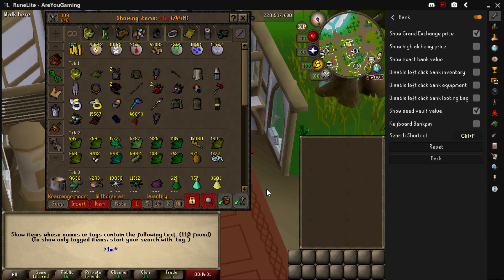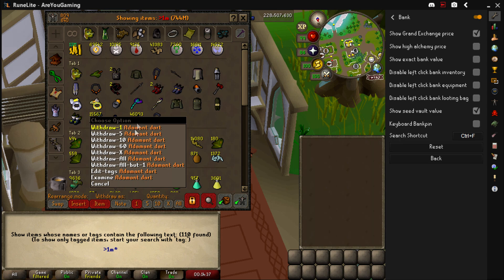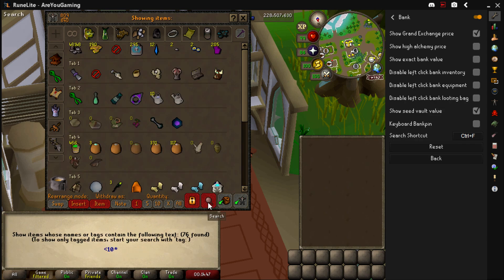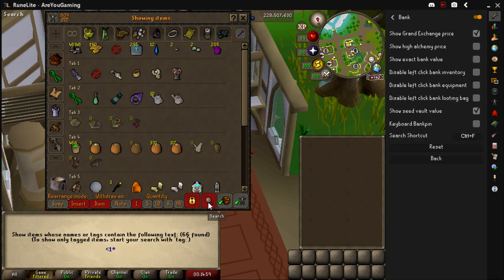It does include stacks — so an adamant dart itself isn't worth 1 mil, but the entire stack might be worth 1.6 million GP. You can also search for anything less than 10 GP. If you're clearing your bank, search for anything above 1 GP and it'll show you everything tradable. If you want to find untradables, search for minus 1 GP and you'll get everything that's untradable. It's a very useful feature and I bet a lot of you didn't know it was there.